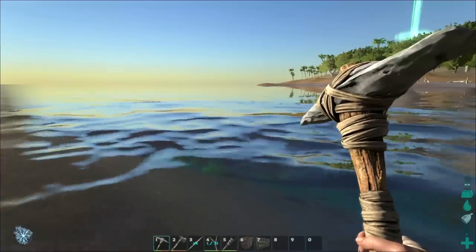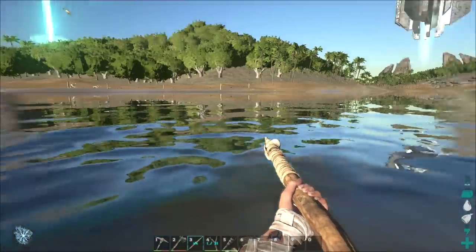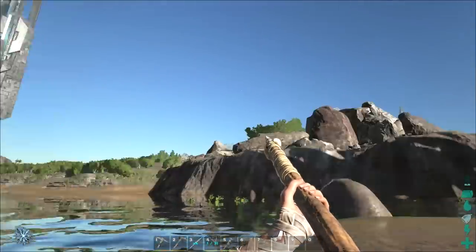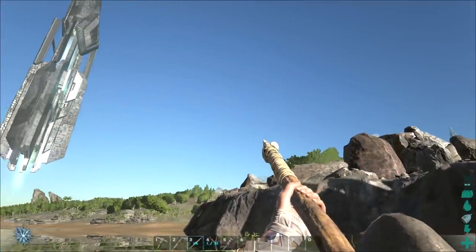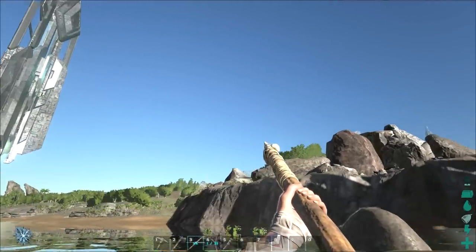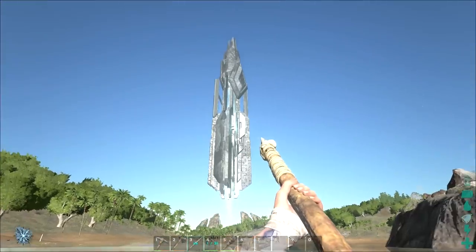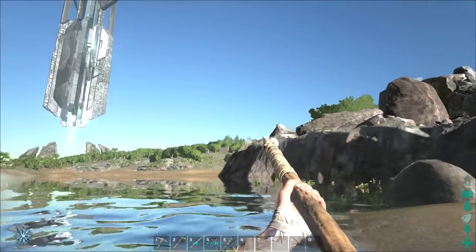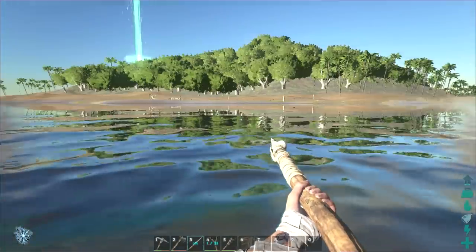I only see coelacanths down there, so we might be okay. I'm gonna chart this island out. You want to choose a reference point when you're exploring — the game seems to have an integrated north star, there's a little white dot right there. I use this big green laser to tell where I am. If I ever get lost I go back to the big green laser, look for the peak, and just go for it.